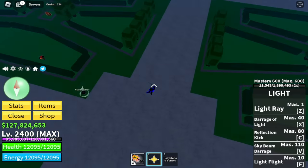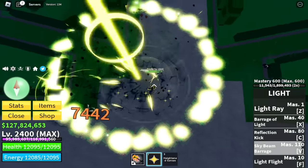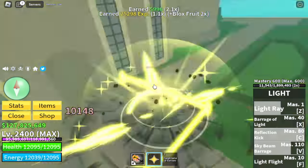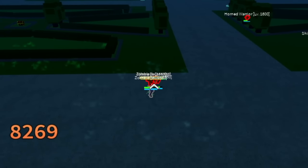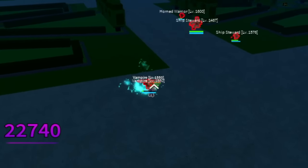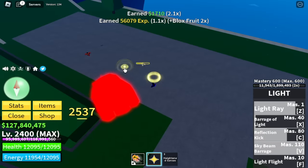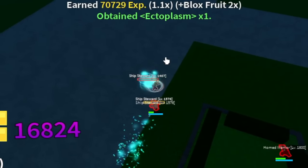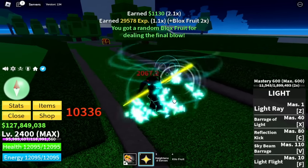Here we go for our second set of Pirate Raids. Please don't ask if Light is good — Light is really, really good for grinding. This fruit has M1 left clicks, which is really good. And it is also Elemental, Logia Effect. It's really fast — the cooldown of the skills is really short, and it also has AOE damage. So if you're looking for a fruit that's good for grinding and raiding bosses, Light Fruit is really good.